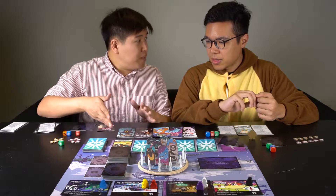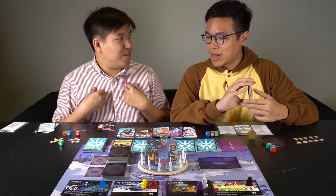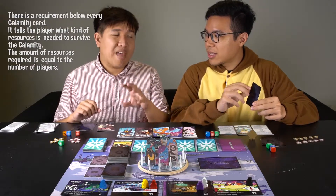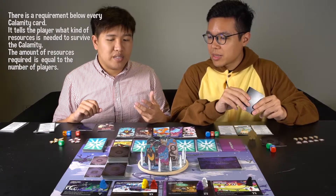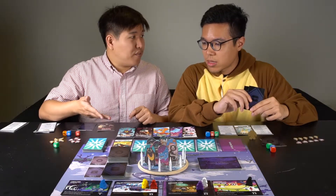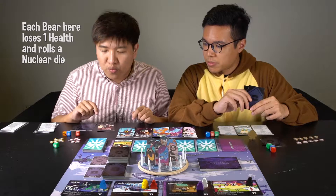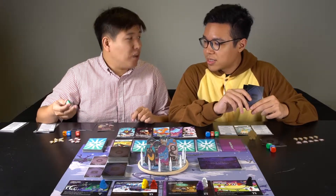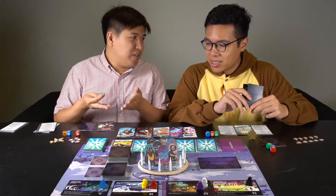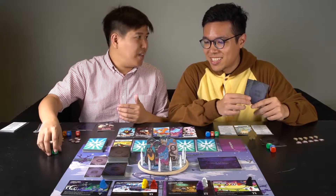There is also a requirement for the day on this card — it says we need food. I picked food just now, but I didn't, so now we need to find one more. The requirement tells you — food, heat, or power — you need that many of that resource equal to the number of players. In a four player game you need four, five players you need five, and so on. For the failure condition: if you don't have enough of that resource at end of day, each bear loses one health and rolls a nuclear die. That's bad because with today's calamity effect, when you fail you'd actually lose health and roll two nuclear dice. You really don't want that.